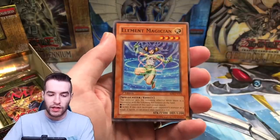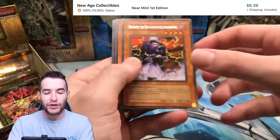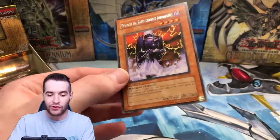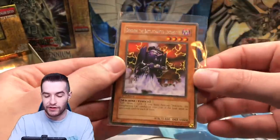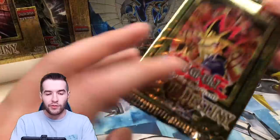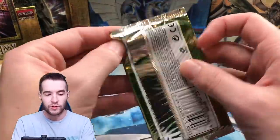Tactical Espionage, Nightmare Penguin, Element Magician. Ooh, Dekoichi! Let's go — we got the rare Dekoichi. That's a good one, like a $5 card. We'll take that. Very solid in GOAT format. One more pack on this side. We're doing okay. We're going to have to see how Yu-Gi-Mo does. I think we can win this one, but every time that we do pretty good, he just does amazing — so it's kind of unfair.